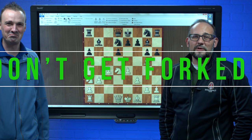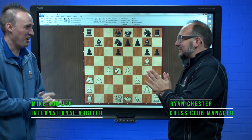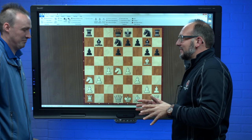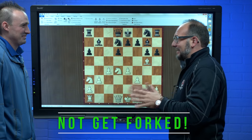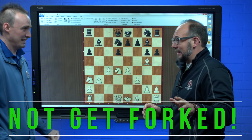Welcome back to round three of Don't Get Forked. With us today is International Arbiter Mike Kummer. All right Mike, you know the rules — on the board it's White's turn to move. You'll make the best move to not get forked. In three seconds you're going to turn around and face the board; you'll have 30 seconds. Are you ready? Got it.